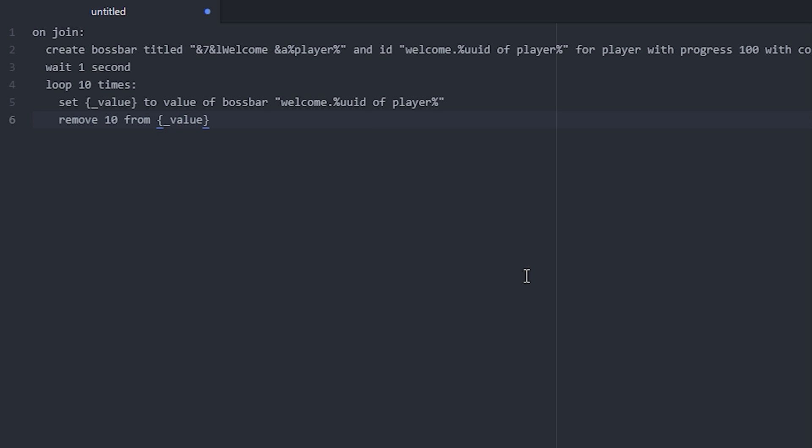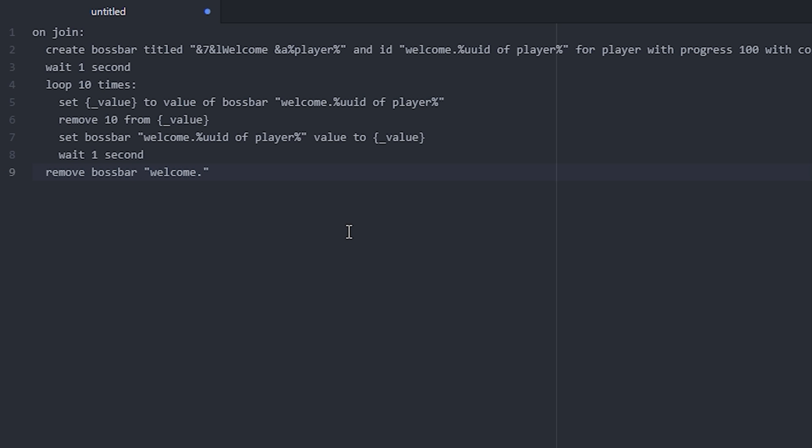On the next line we remove 10 from the value variable, then we set the boss bar — using the ID again — to that updated value, and then wait one more second. After the loop, we put `remove boss bar` with the ID. So the boss bar will tick down after joining and eventually disappear. You could also create another boss bar here to chain them together.